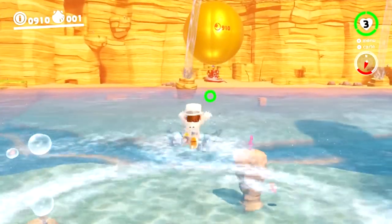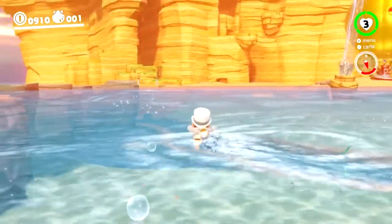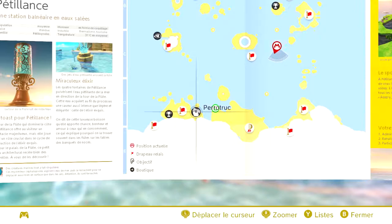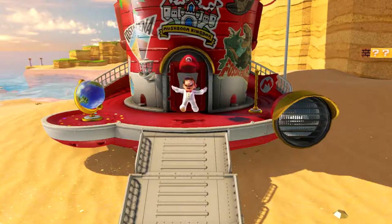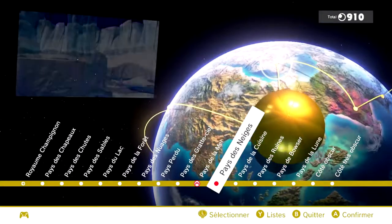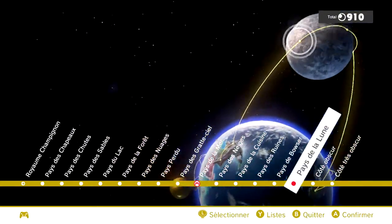L'animation quand il plonge est vraiment pas mal, et quand il nage aussi — c'est quand même bien foutu. Il y a un perroquet qui nous donne des indices à chaque fois. Quand on est un peu perdu, on peut lui demander des indices pour trouver quelques lunes. Il aide vachement.